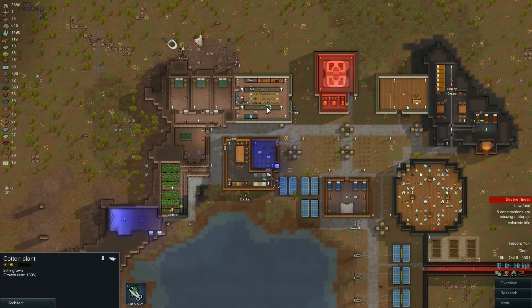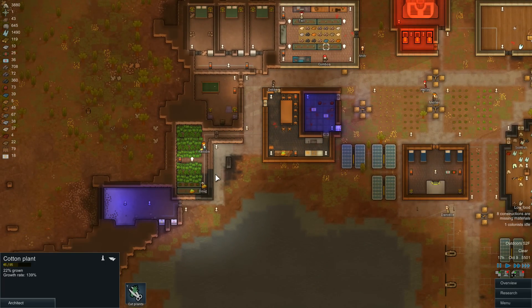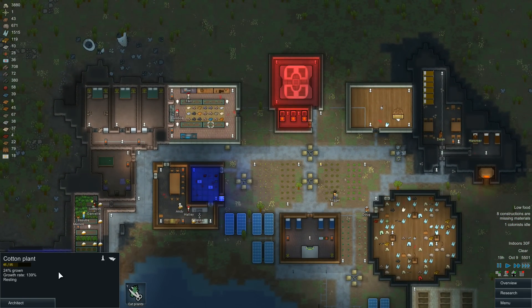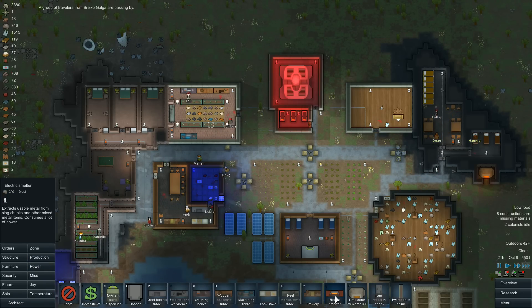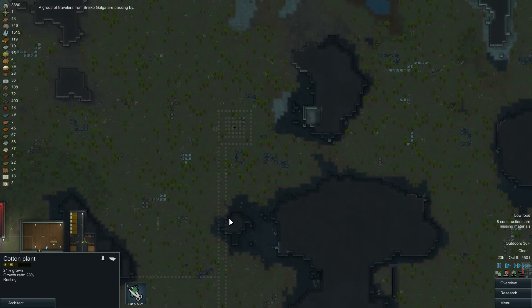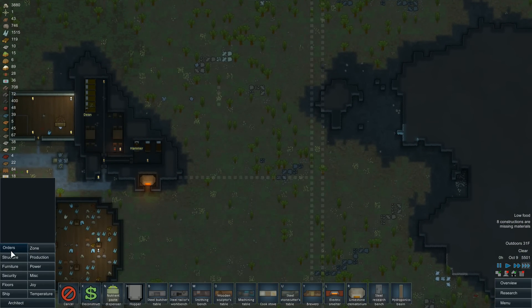Alright, you guys should be growing now. We're getting plenty of food. We got a good amount of meat from that little boar hunt we had. We could use the electric smelter. And of course, I say I ran out of things to talk about and somehow I figure out a way to keep on making conversation.